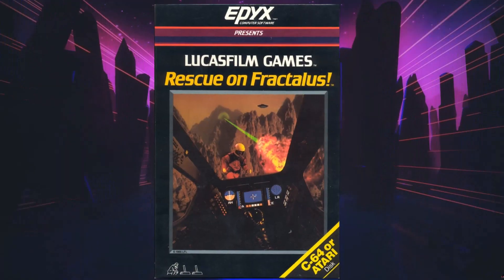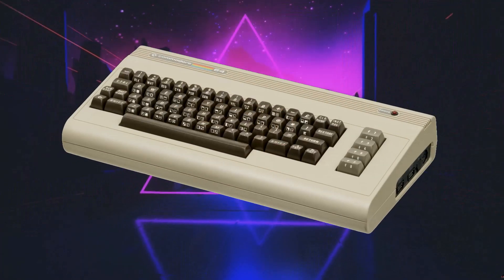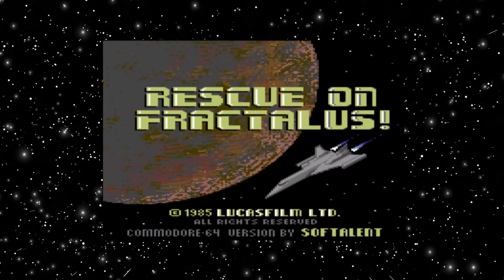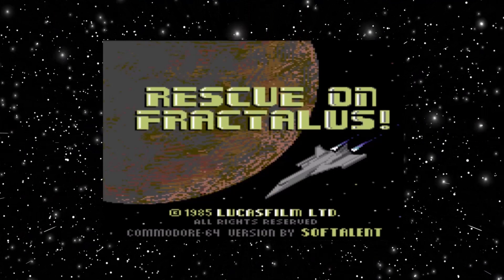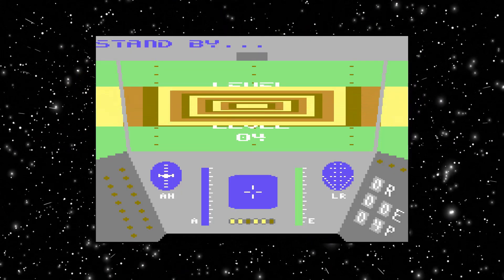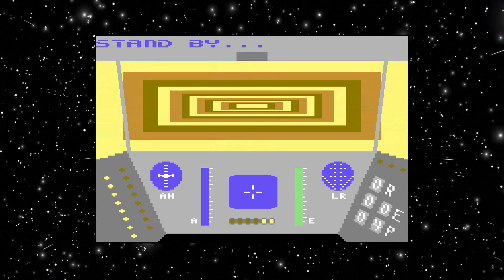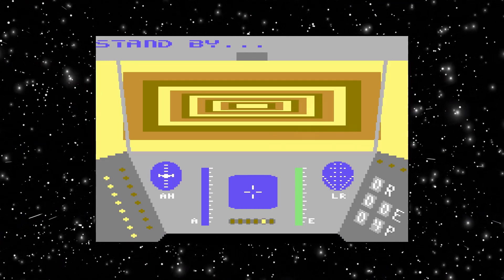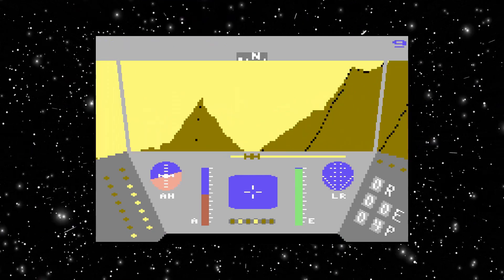But before we check that one out, let's jump back to the mid 1980s and check out the original Lucasfilm release on the Commodore 64. Rescue on Fractalus was released on the Commodore 64 by Lucasfilm Games. It was the newly set up software company's first game and upon release became an instant classic. The game was a spaceship flight simulator with heavy arcade style elements, where you were tasked with flying down to the planet Fractalus from your orbiting mothership and rescuing downed pilots and flying them back safely to your orbiting base.